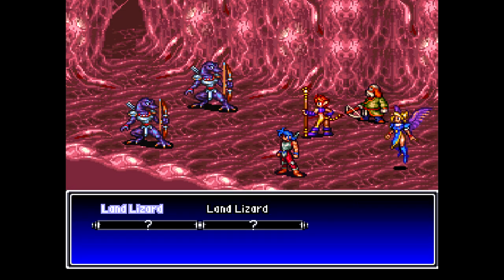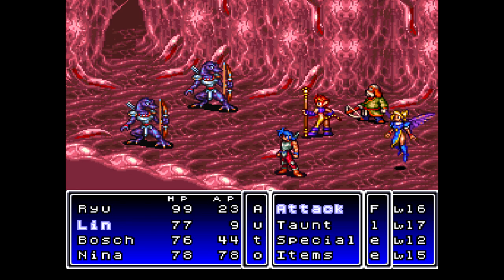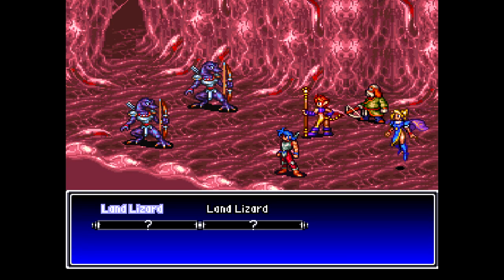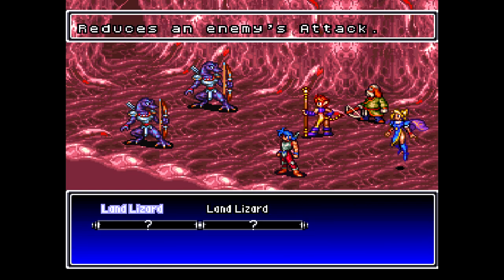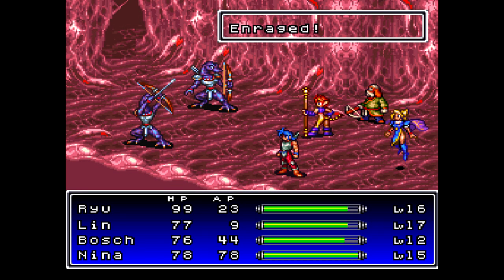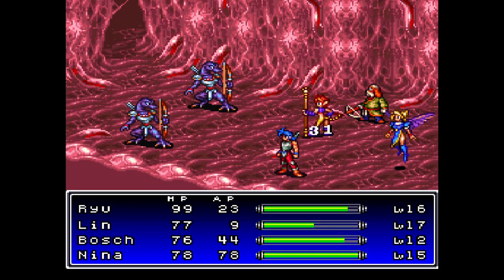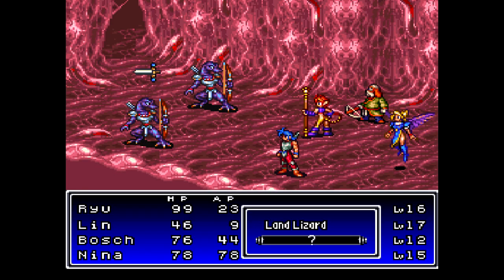And a couple of one new enemy: Land Lizard. These guys can be a bit of a problem because they can cast the attack up spell, and it is a lot better than it was in the first game. Let's go with Blunt on the other one that I'm not targeting. These guys do not have any elemental weaknesses — the only thing I'm worried about with these guys is their attack up spell, or 'might' in this translation.